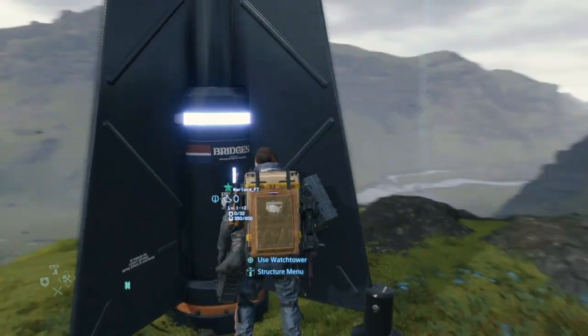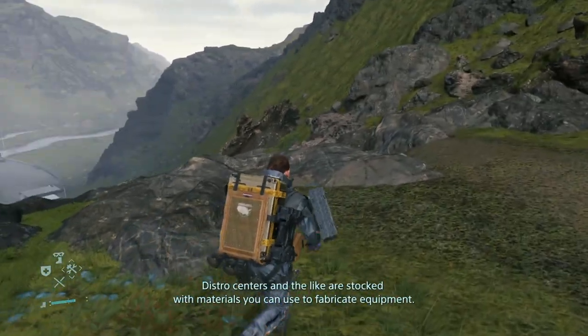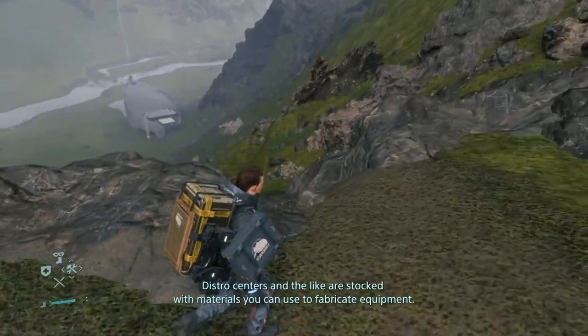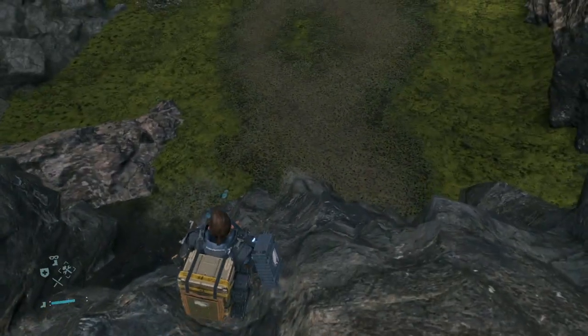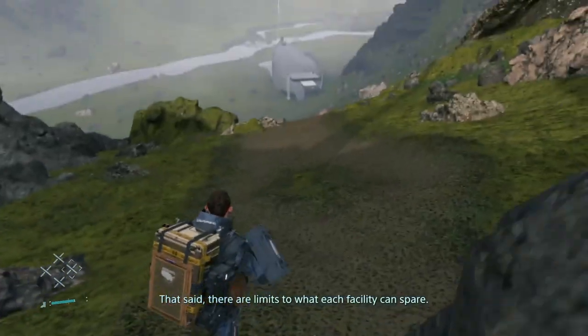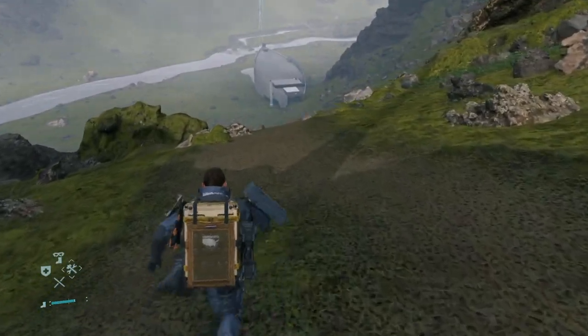Just so you know Sam, distro centers and the like are stocked with materials you can use to fabricate equipment. You can also take what you need to build structures. That said, there are limits to what each facility can spare — check their stock.